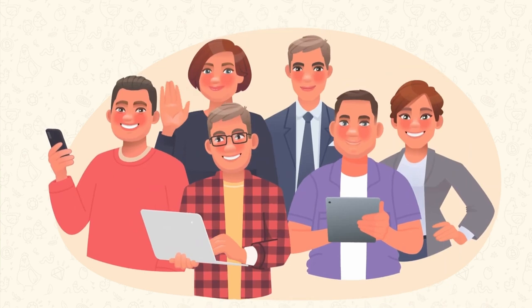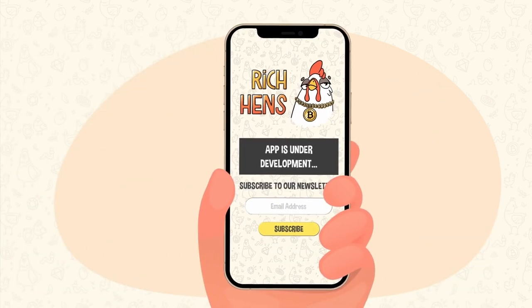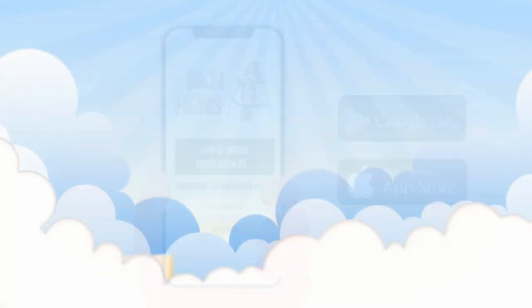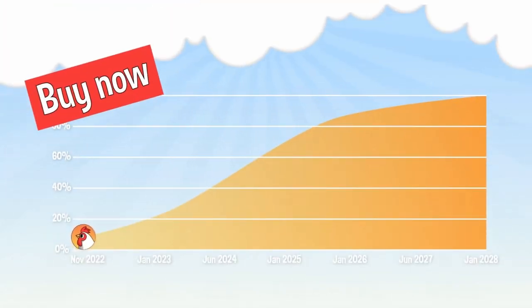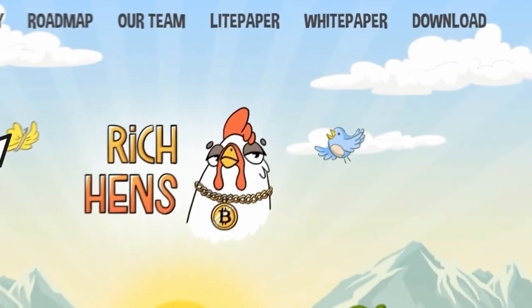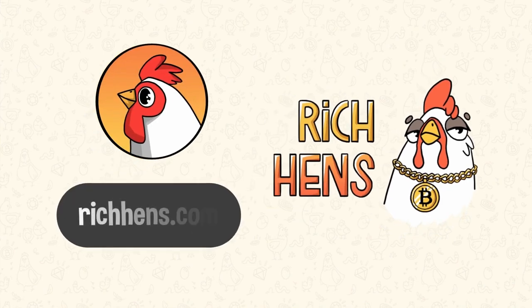At the moment, the team is developing and testing the mobile application. In the near future, the game will be available on Android and iOS platforms. But today, you have the opportunity to earn on the growth of the hen token. Buy hen tokens at the lowest price now at the early pre-sale stage. To find out more about the Rich Hens project, follow the light paper and white paper links. To purchase hen tokens, follow the token sale link.